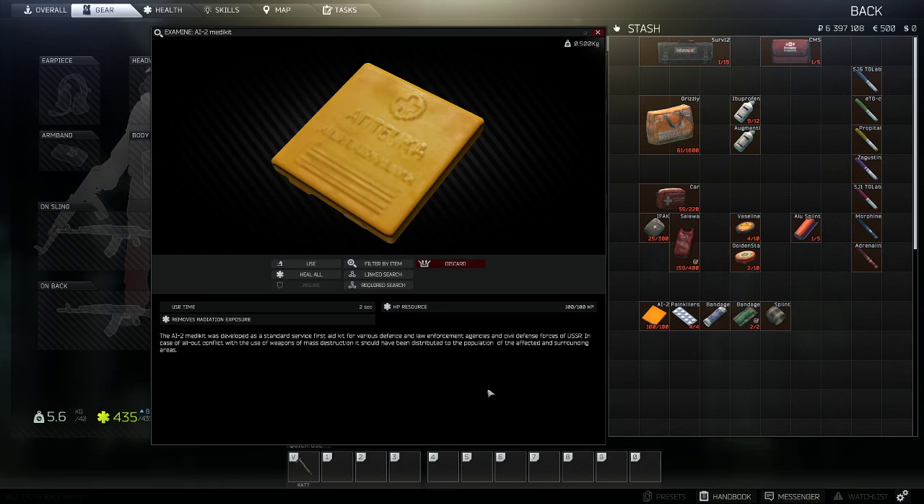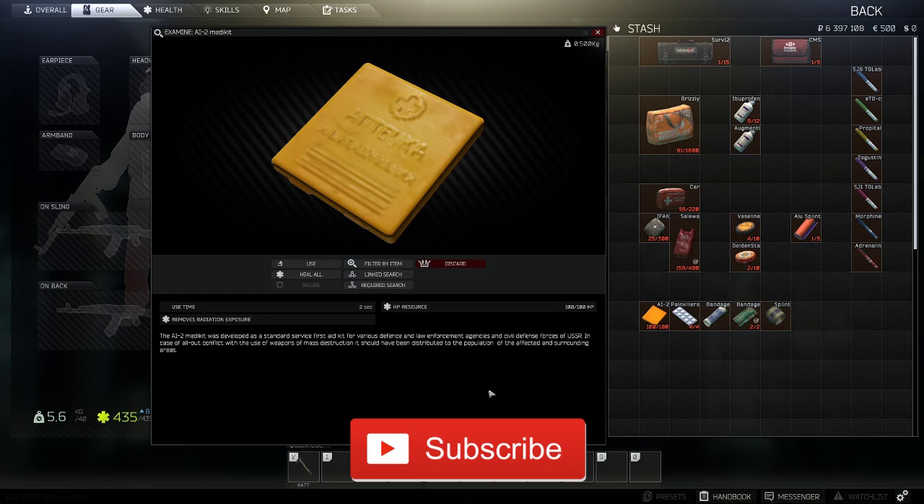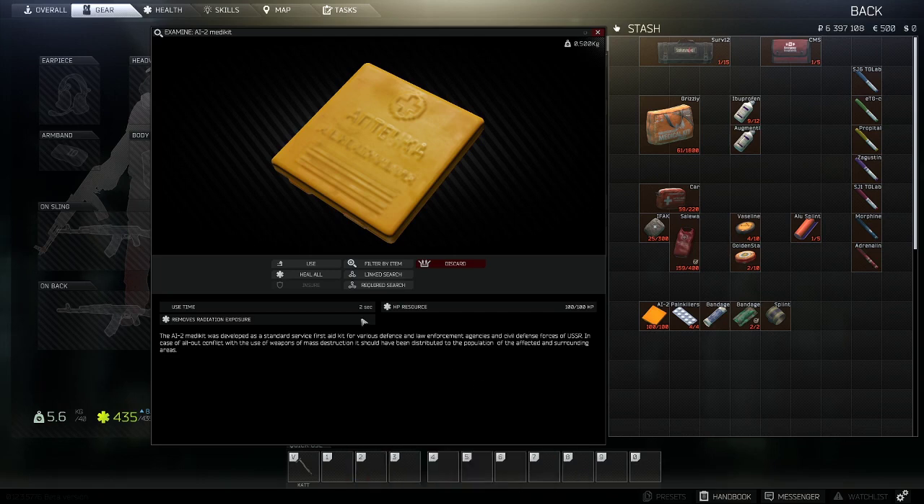The first item on this list is the AI-2 medkit, often referred to as 'cheese' by streamers and gamers alike because it looks like a slice or stack of craft singles. Something to point out about all of these items before we go into detail is they all have a use time and they all have an HP resource. If they don't, that means it's a one-time use.